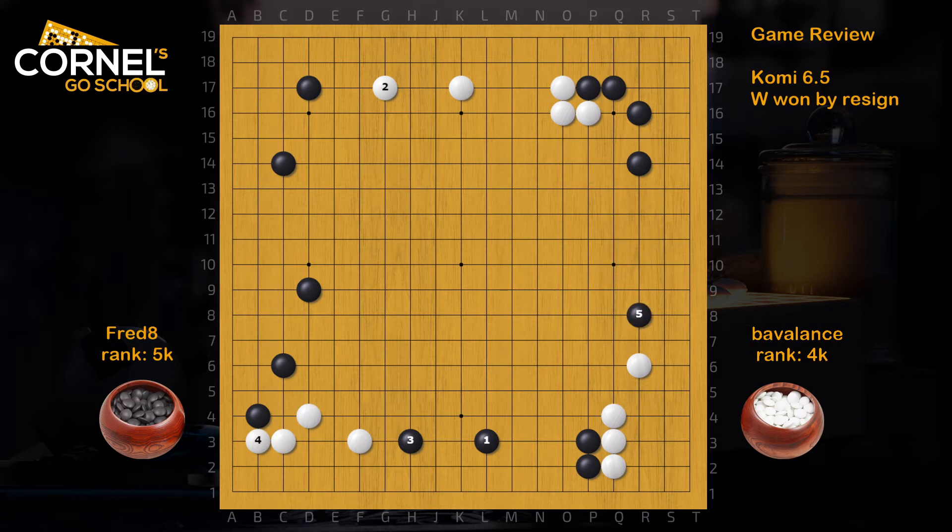For example, on the right side, something like this. Or attach in the top. Or play, for example, shoulder hit and attach again. This is a way for Black to set up a Moyo on the left side. So anyway, instead of M4, Black should really consider L3.